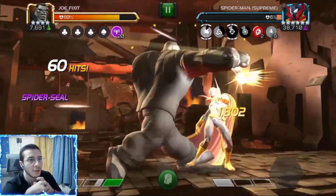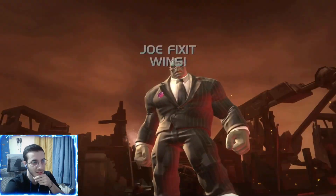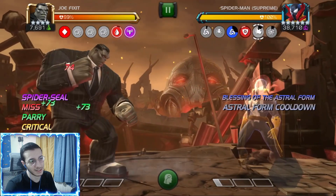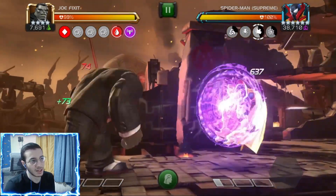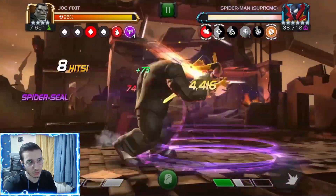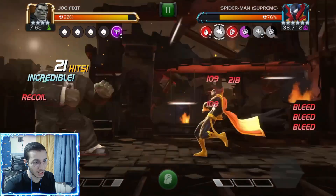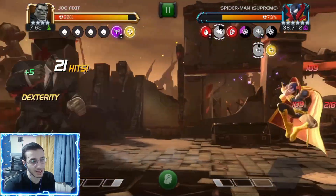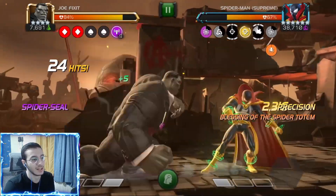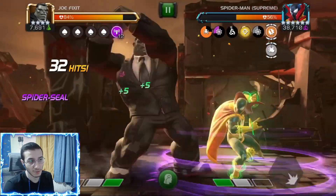Let me play the fight one more time to explain the orange spell blessing. Basically, it has to do with the purple buffs — the Spider Seals. We gain one of those buffs for our first medium attack of each combo. Once we accumulate 10 of them as a defender, he activates the orange spell. What that does is: it lasts 20 seconds, his combat power rate is reduced by 70%, but he gains 25% of max power every 9 seconds.